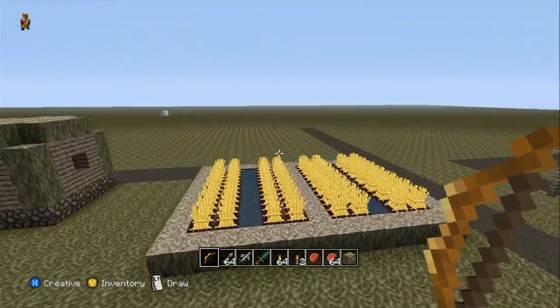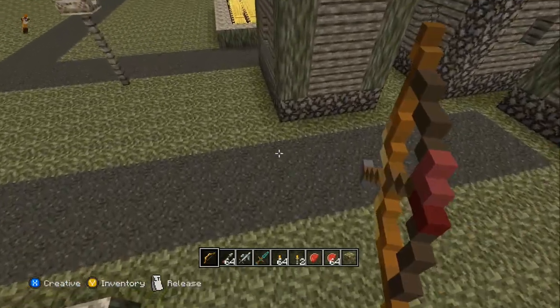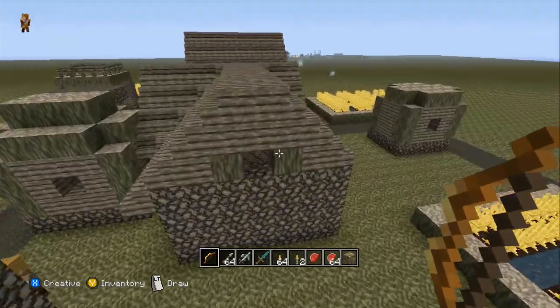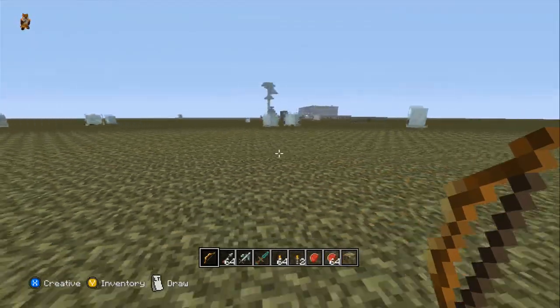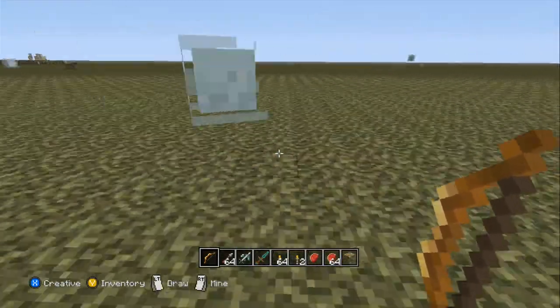Then we have the wheat and all the other stuff. That is gravel right there — gravel looks pretty cool here. You got your wood, your stone, cobblestone, and all the other good stuff. And that is the slimes right here. They don't even have a face anymore.